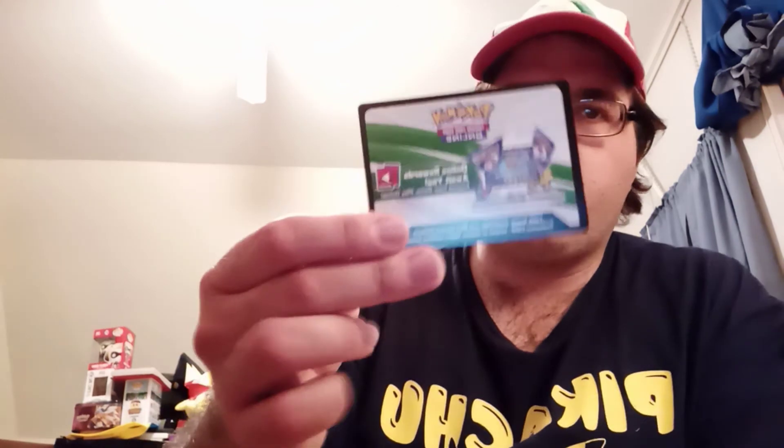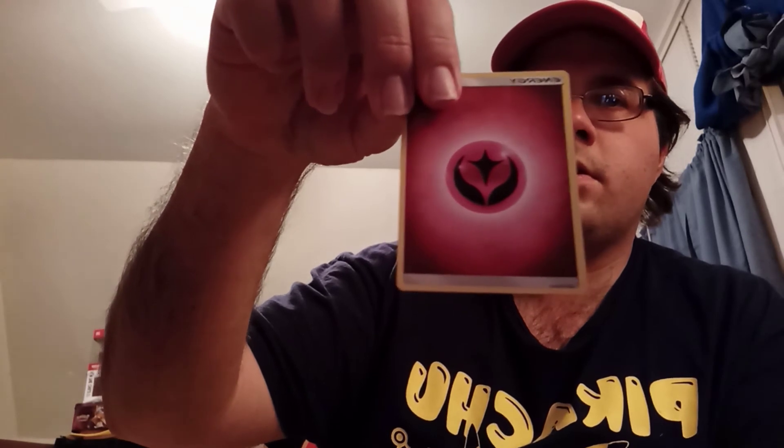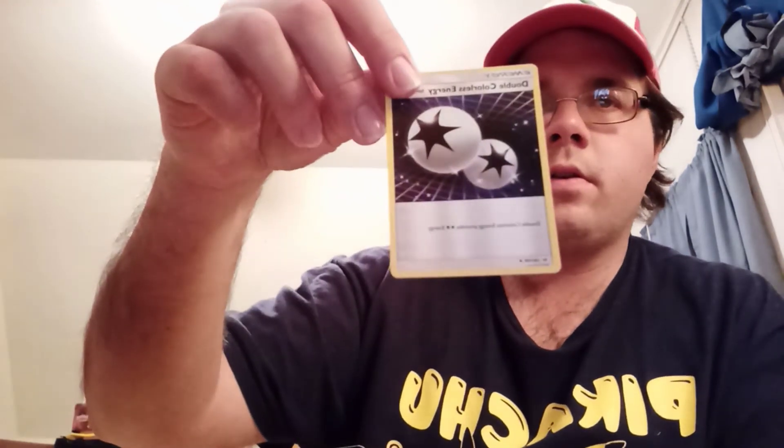Hopefully we get something really cool on these card packs because I haven't done this for a long while. So we got a white and green for the base set Sun and Moon — there's the code card. Starting from the back: we've got a Fairy type energy card, and a Double Colorless Energy card.